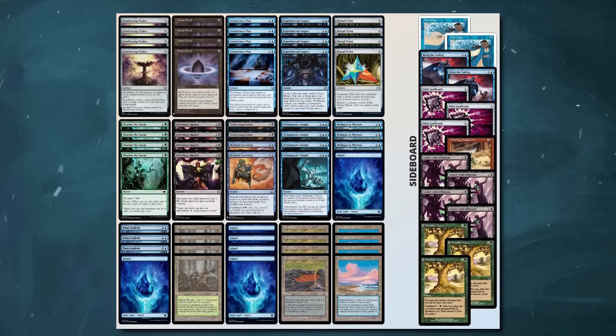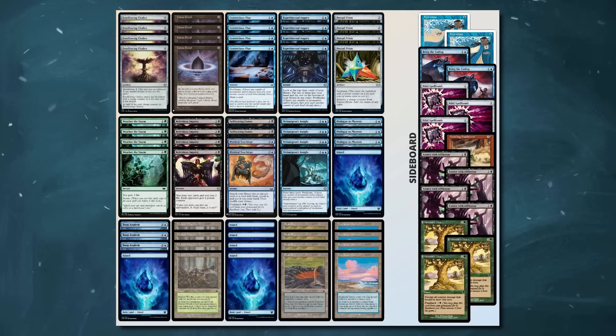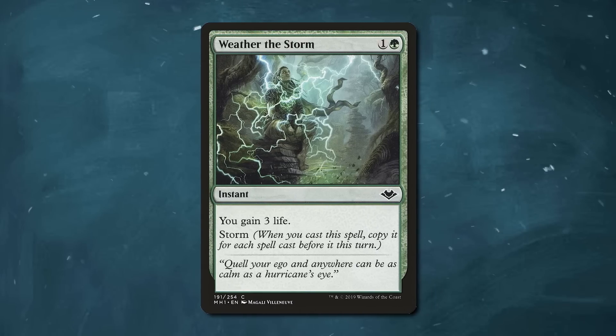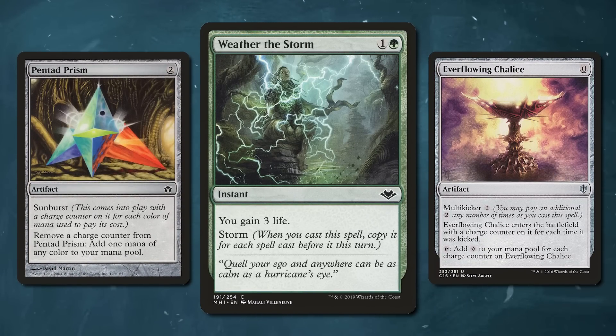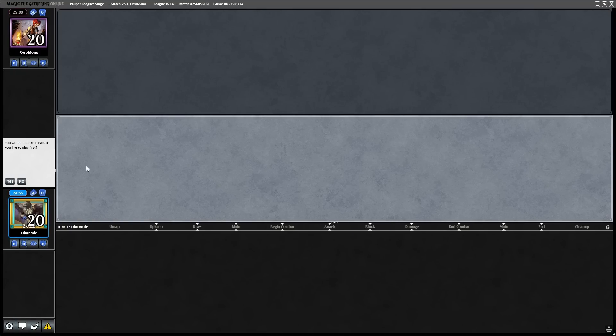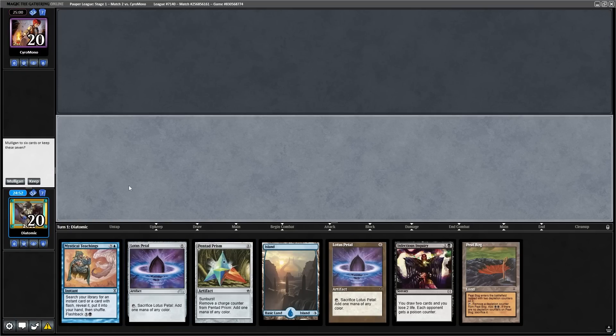The only win condition in this deck is infect — giving the opponent 10 infect counters is lethal, meaning we have to proliferate a lot. But with the combination of Weatherstorm to delay the game and loads of mana, comboing with this deck is easier than you think. My Discord server recommended me to play this deck in the Pauper format, so that's what we're going to be doing today to try out its true power.